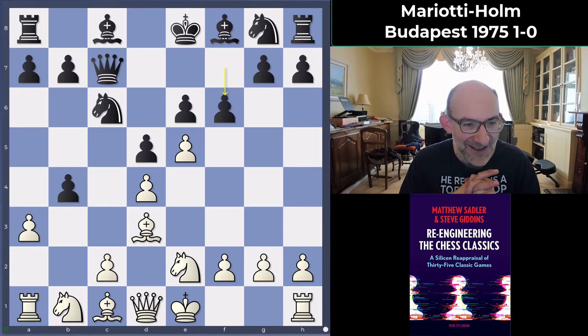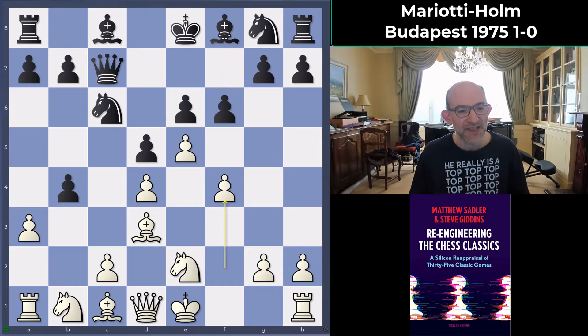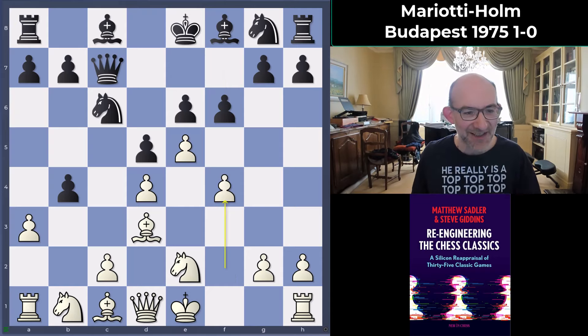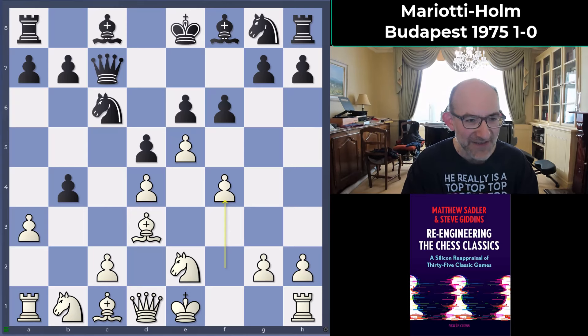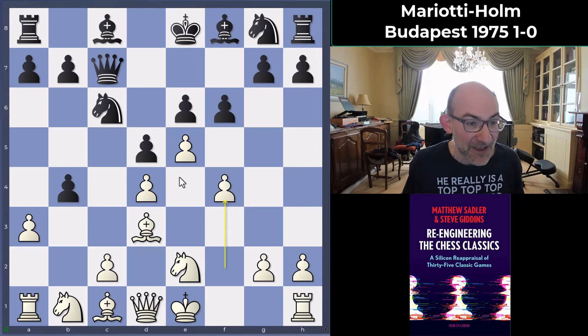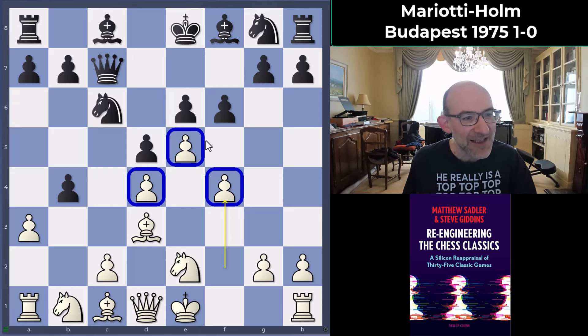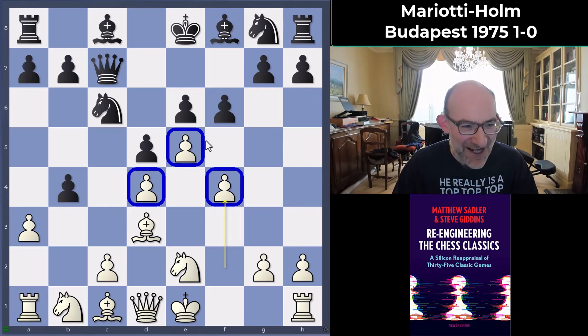Now f4 from Mariotti — I found this quite striking and interesting. Mariotti has given up the b-pawn but he's not trying to attack very quickly; he's really just trying to exploit the fact that he's got a big center and play like that, basically forgetting he's a pawn down. That's a pretty modern approach, and I think a very good one.